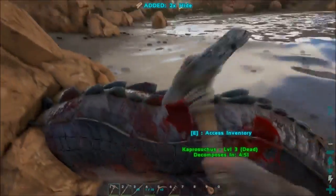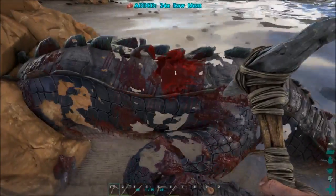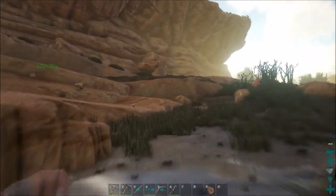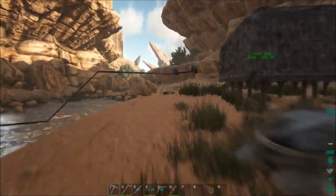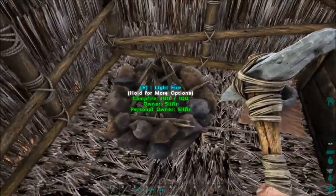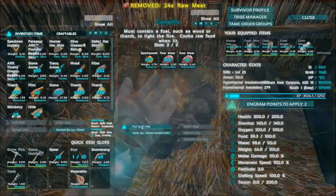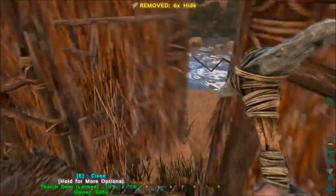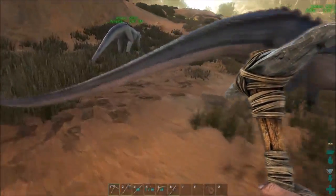I also tamed a raptor off-camera and decided to take it out hunting — the raptor died, which really sucked. It didn't last very long. I was going to spend engram points on a raptor saddle, glad I didn't. I also felt bad because it happened off-camera, but I guess it doesn't matter now — it just didn't last very long.